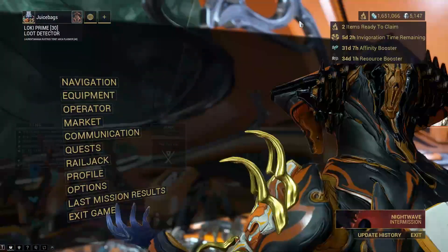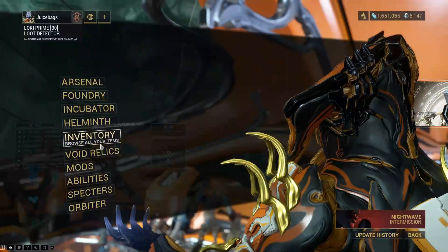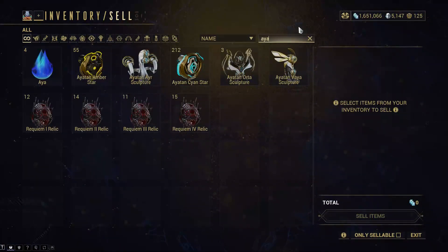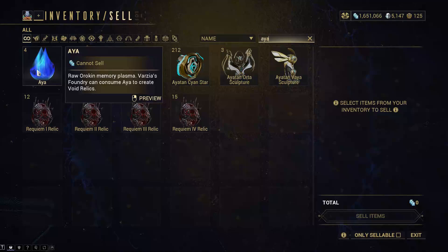Now there's going to be two currencies available through this. The farmable version of the currency is Aya — this is a currency that does not take real money — and you're going to be able to use this Aya to buy relics for those previously vaulted items.